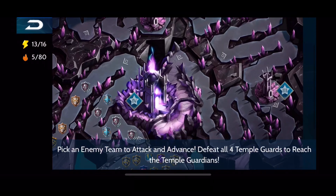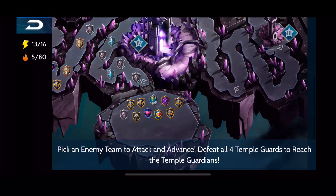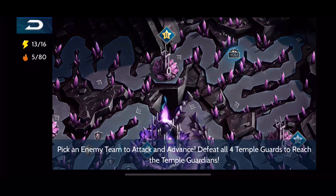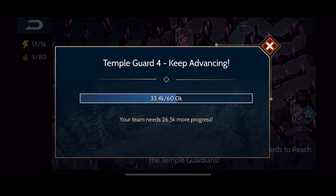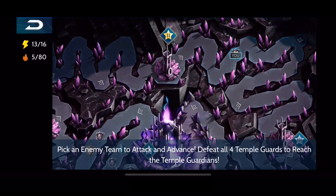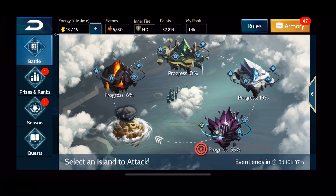That red target symbol means the team is asking for our help to finish this island. All you have to do is go in and set up attacks. You'll notice there are other players moving up this path as well, not just ourselves. In order to keep advancing you need to gain VP points. If you click on each of the checkpoints it'll show you your progression and what you need to do to get to the next level.